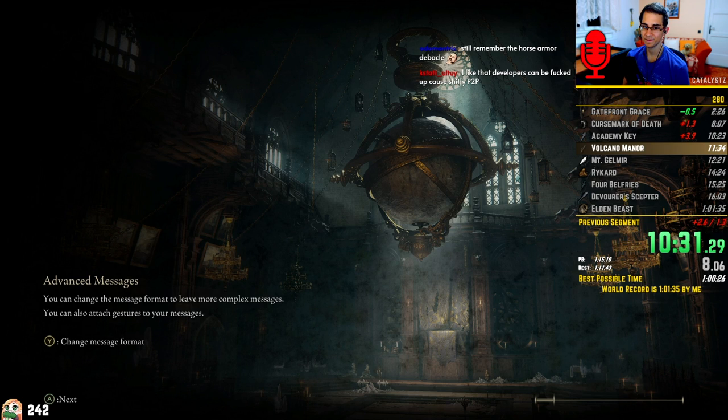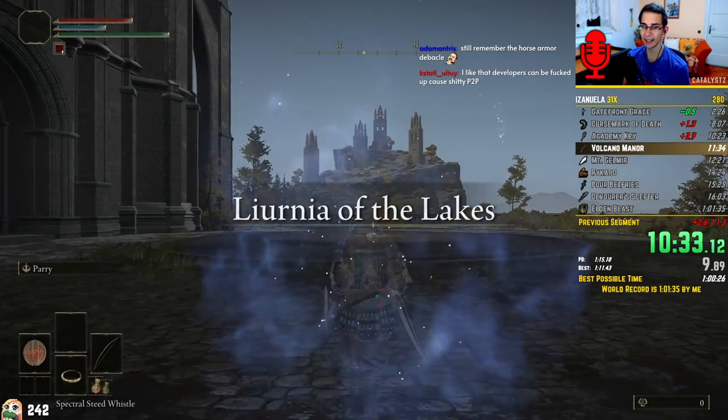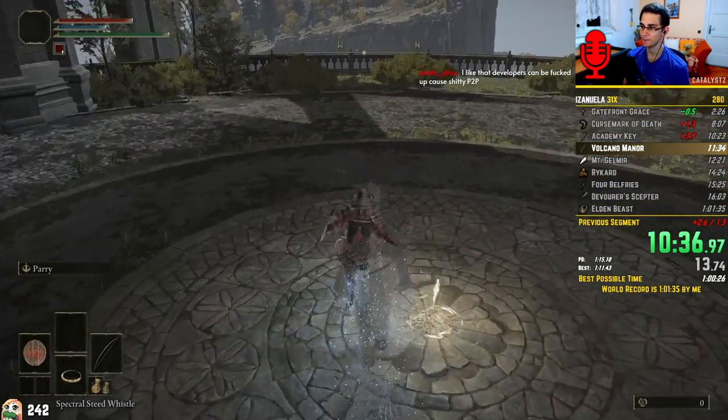Now entering the academy, I take the grace because I'll be, yet again, coming back later, even multiple times. And then I perform a pretty neat setup to try and store Torrent and throw him into a killplane in just one save and quit. This is obviously faster than having to do it in two reloads.